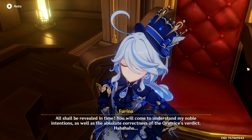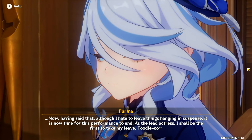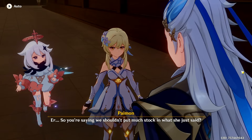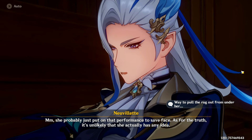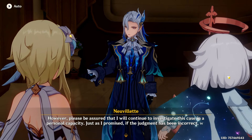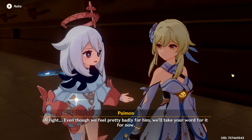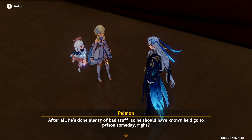Although I hate to leave things hanging in suspense, it is now time for this performance to end — as the lead actress, I shall be the first to take my leave. She just wants to get out of there as quickly as possible. After all, did she just want to make her escape? So we shouldn't put much stock in what she just said — didn't believe a word of it. She probably just put on that performance to save face — as for the truth, it's unlikely she actually has any idea. Please be assured that I will continue to investigate this case in a personal capacity, just as I promised. If the judgment has been incorrect, we will do our utmost to clear his name. He seems like a man to be trusted. Even though we feel pretty badly for him, we'll take your word for it for now — after all, he's done plenty of bad stuff, so he should have known he'd go to prison someday.